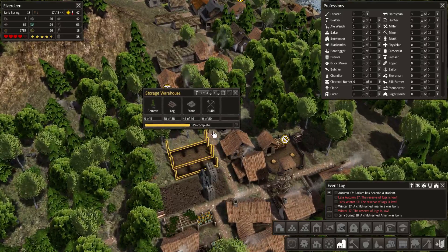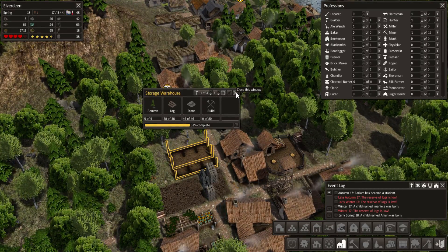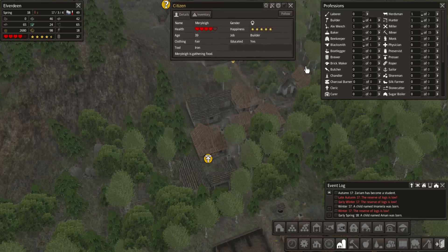Slowly but surely this storage warehouse is being built and we have enough resources, which is good. We just need that one builder to do his job — wherever he may be, apparently gathering food.